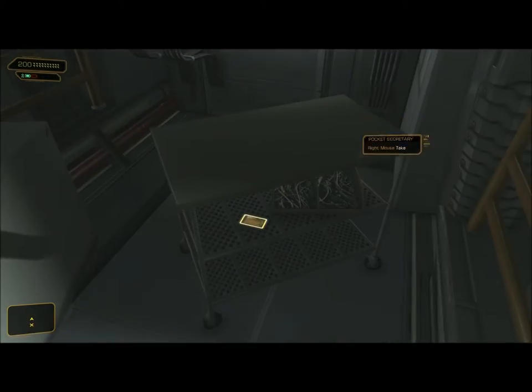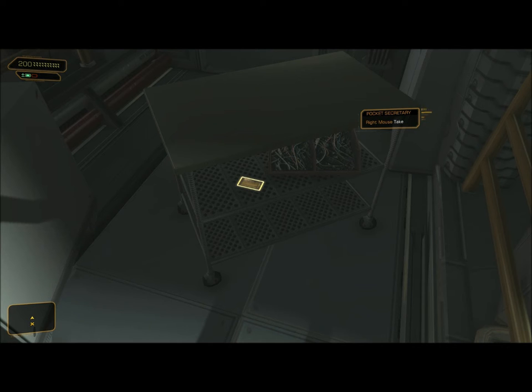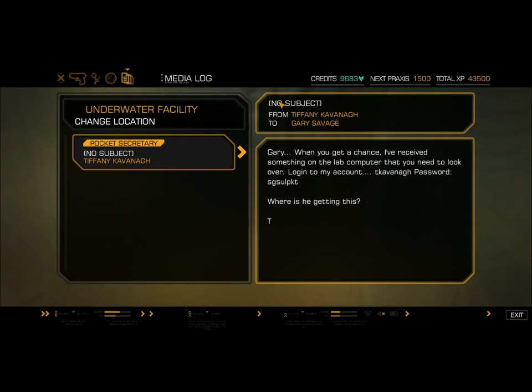Over here we have a pocket secretary. No subject, from Tiffany Kavanaugh to Gary Savage: 'Gary, when you get a chance, I've received something on the lab computer that you need to look over. Log in to my account — tkavanaugh, password SGSULPKT.'